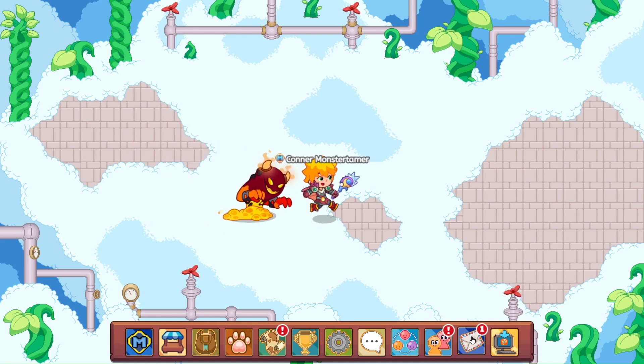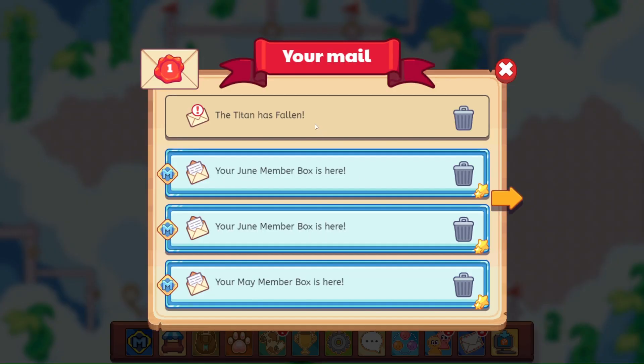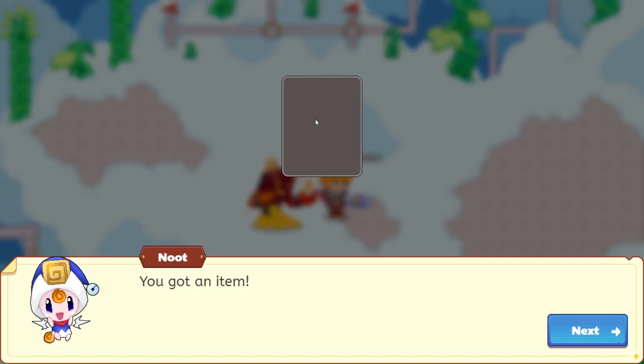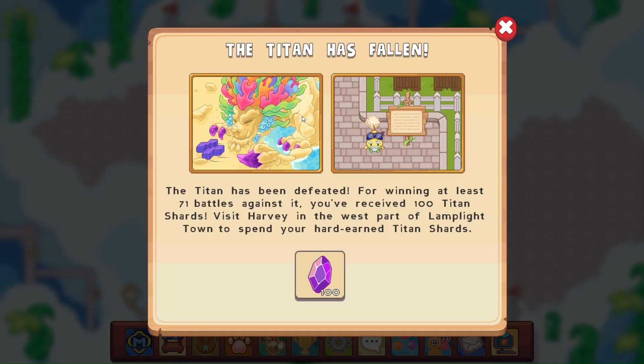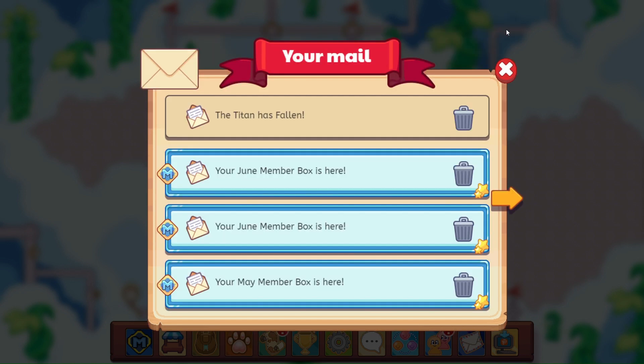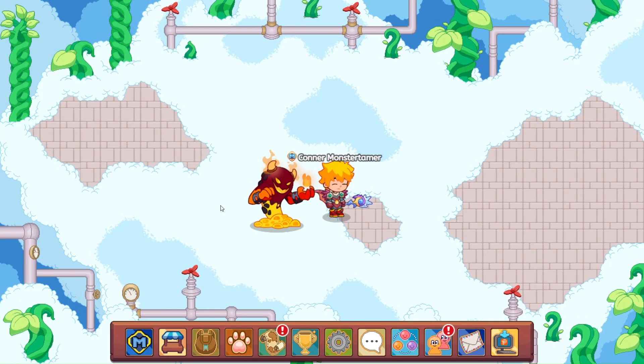Let's check our mail first. It says the titan has fallen. We got 100 extra titan shards. The titan has been defeated. For winning at least 71 battles against it, you've received 100 titan shards. Visit Harvey Inn, the west part of Lamplight Town, to spend your hard-earned titan shards. So we got 100 extra shards now.